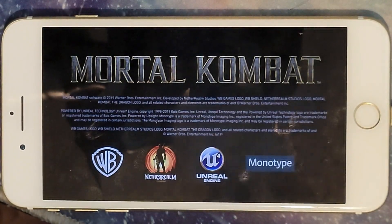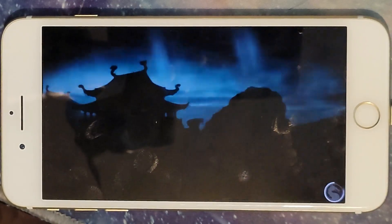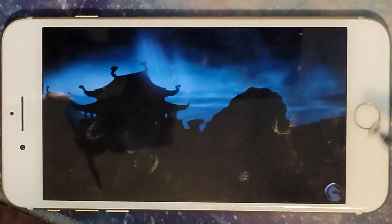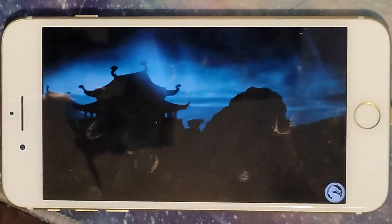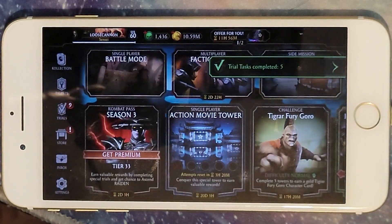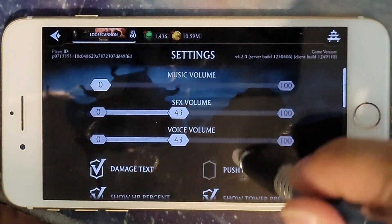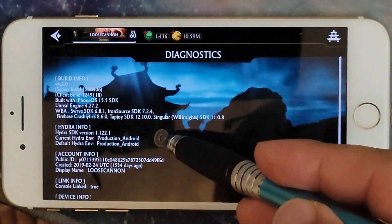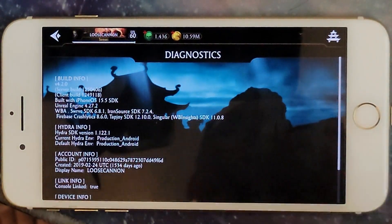Hey guys, I switched up to access the Android server. This isn't scripted, I'm just kind of done with it. I logged into an Android account — when it pops in I'll check the Diagnostics and you'll see that it's Android, not iOS. There we go. I'm going to Settings, then Diagnostics, and you can see it says Android, not iOS.